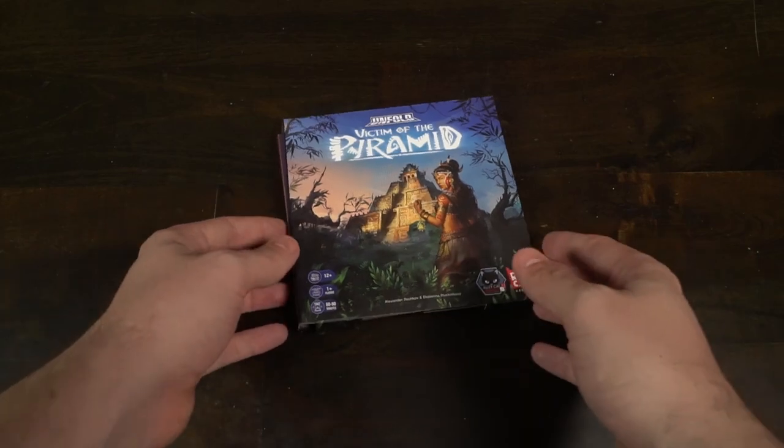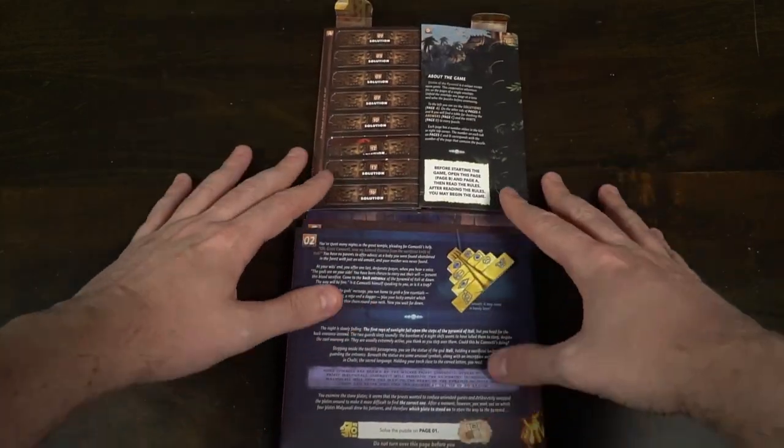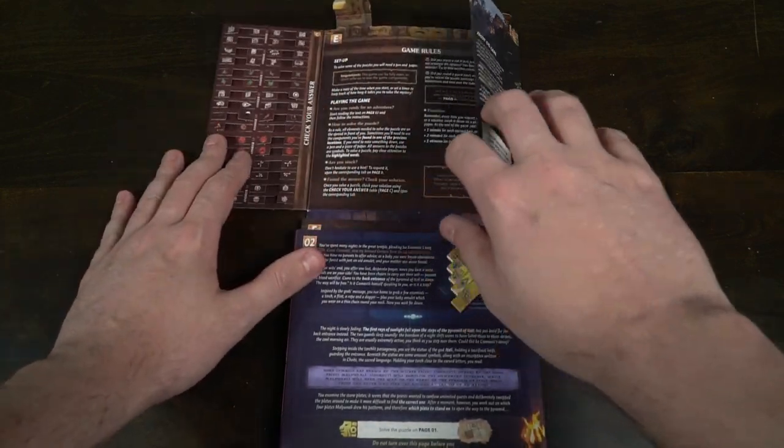We ended up playing the Victim of the Lost Pyramid game last night on stream. These are one-shot games — once you play them, playing again is kind of pointless since you already know the puzzles. But what's really cool is they are replayable in the sense that you can put everything back together and send it on to a friend. It's probably only usable a few times before the pieces get too disheveled, but let's talk about how the game works.